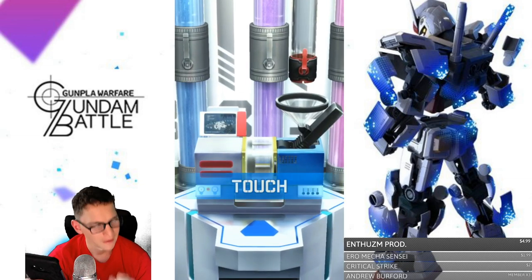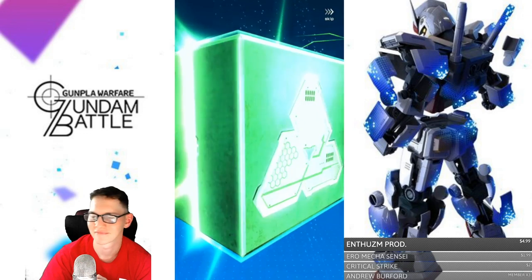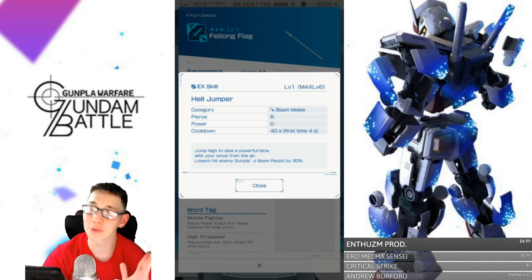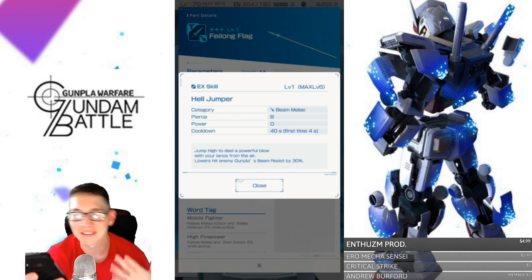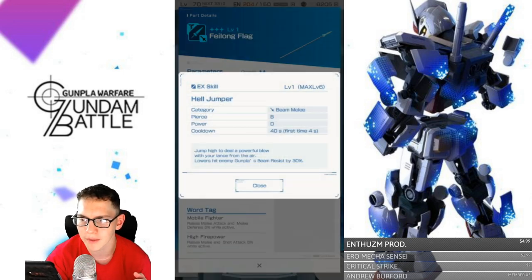Alright, from last time I'm hoping... So I did get Feilong Fang — very curious. Is that a Dragon Gundam part? Just to clarify, I really don't know much about G Gundam; don't hate me for this. I really don't care about G Gundam. I do love the Dragon Gundam design, but it's one of the series I really didn't get into even as a western audience member — I just couldn't get into the show. This is a really interesting weapon: jump high, ideal powerful blow when landing in the air, beam resistance lowers enemies' beam resistance by 30%, and it's a beam melee.